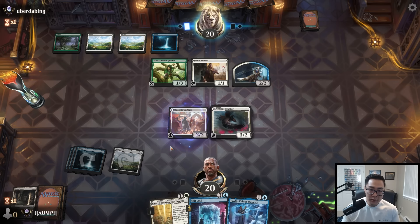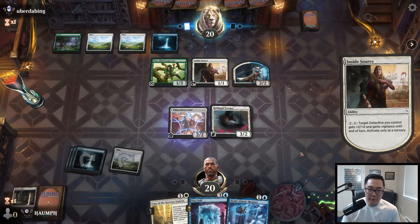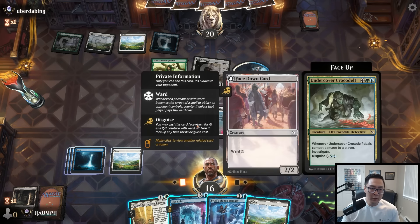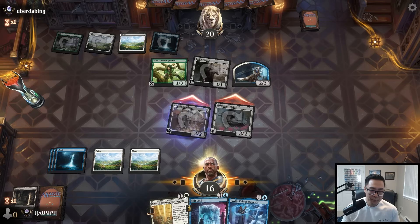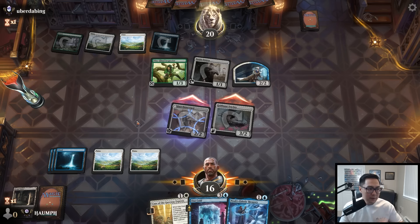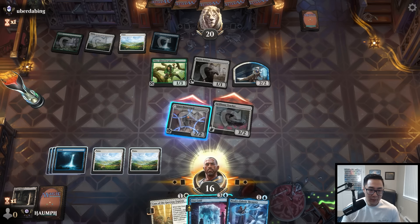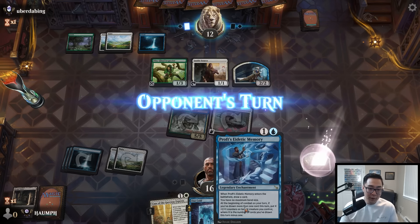Now we can use Case of the Gateway Express to kill something, and putting a counter on the tracker seems really nice. That was their whole turn. We can also just flip over the Undercover Crocodile — I think that's a pretty safe attack. Being able to use this opportunity to flip it over to make a clue is nice, and it's also very good with Eidetic Memory. If they had a removal spell they probably would have used it on the tracker instead of just dealing 2 extra damage.